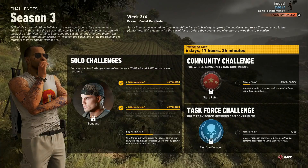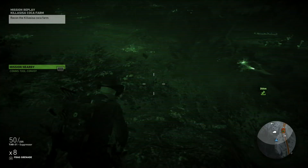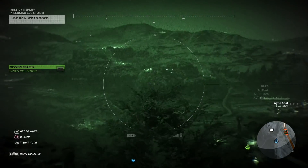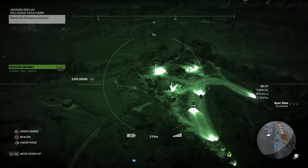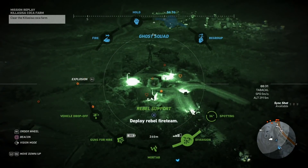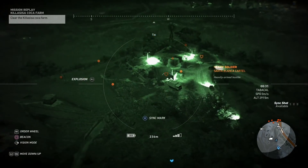For the third solo challenge, keep it on extreme difficulty. Start the mission called Kill a Sisa, Coca Farm, and then fast travel to the Tabakal Charlie safe house. To complete this challenge you're going to have to get all of your kills from at least 200 meters away. As soon as I got there I used the spotting feature, then sync-shot three of the enemies, and called in a diversion near a large group of enemies.